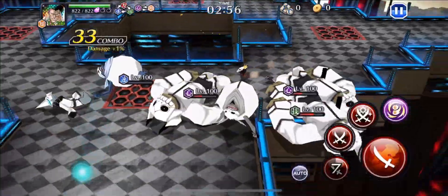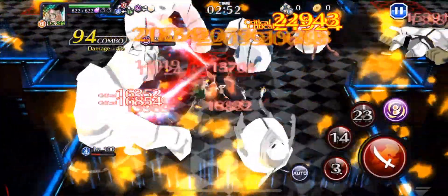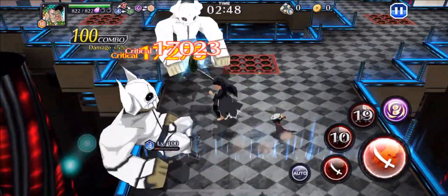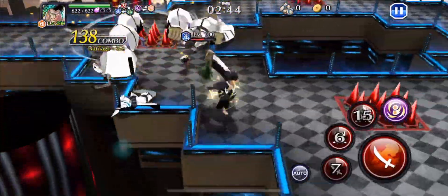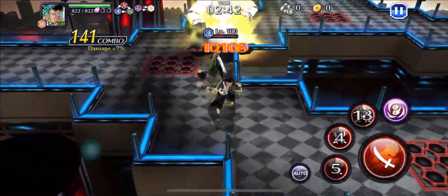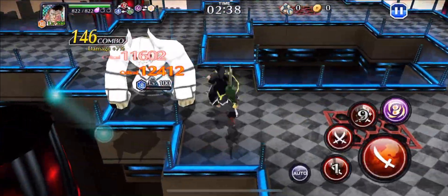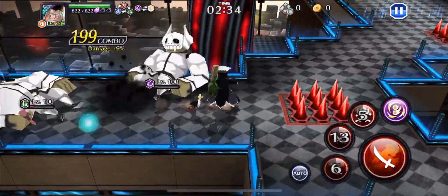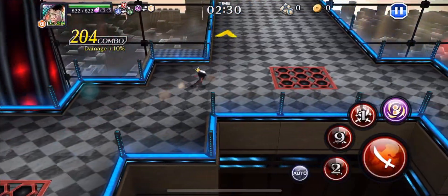Basically you want to use all your strong attacks off cooldown. I would recommend using them starting with your first, second, then third, so they come off of cooldown in that order as well. The NAD link with the Fully Hallified Ichigo is actually really nice when your strong attacks aren't up. You can just NAD these down for the most part and save your strong attack for a falling wave. That's how you clear the first room.